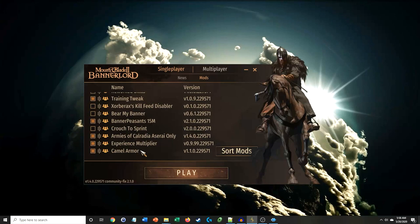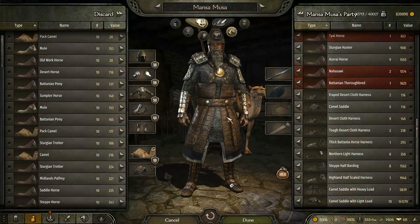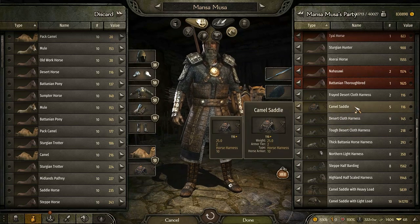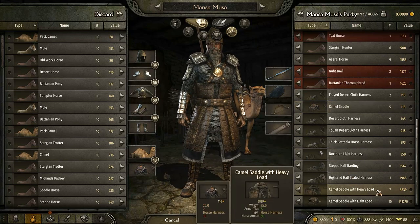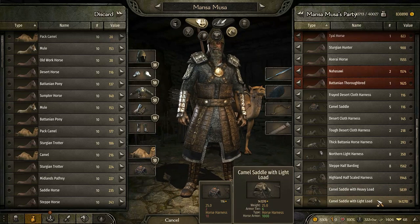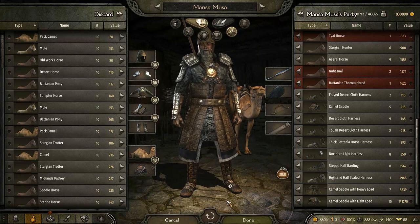Alright, we're done there. Now let's get into the game. So we're back in the game and we can test to make sure that the changes we made have actually been applied. The regular camel saddle we kept at 10 armor — it is now of type plate armor, but that information is not going to show on this tooltip. The camel saddle with heavy load is at 50 armor, and the camel saddle with light load is at 1000 armor. So let's go ahead and check these values in battle.